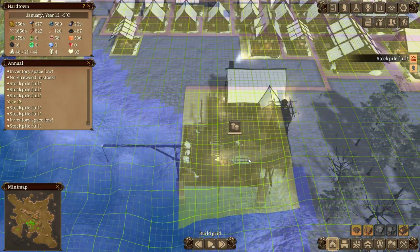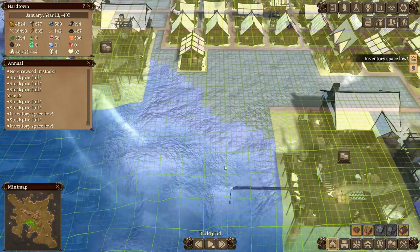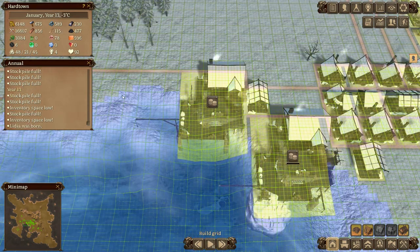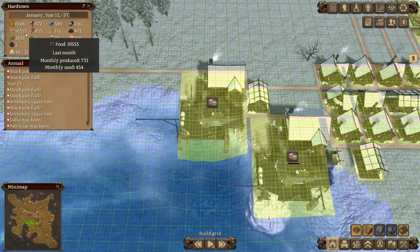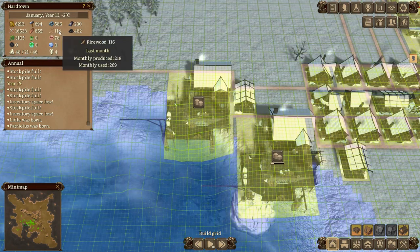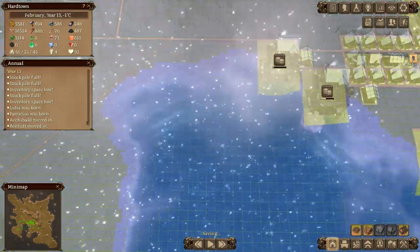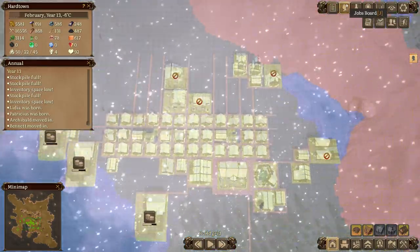We're ready to trade again - let's do it. Let's sell some herbs and some leather - we'll get rid of anything we need. We're pretty good on the stone front. Firewood is still taking time to catch up - let's buy some more firewood. The cash is now up to 5500, so that's flying along.